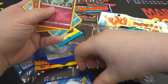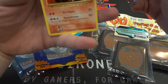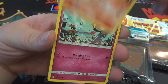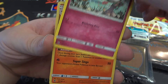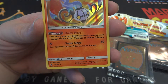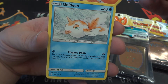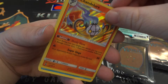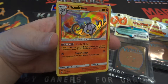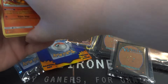They're kind of all over the place. Alright, a Magmar — not an old card, that's the remake from Evolutions. Ralts. We do have a Hollow Rare Chandelure — I think that's Guardians Rising. And a Goldeen. That's not too bad. A Hollow Rare — I'm sure it's not worth a lot, but it looks pretty cool.